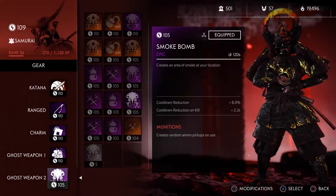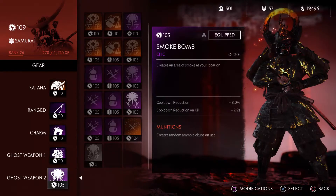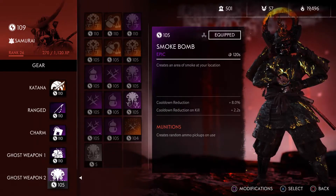Hey guys, and welcome. My name is Voidcrumbs and today we'll be looking at the Smoke Bomb in Ghost of Tsushima's Legends mode. We're not talking about legendary items, just epics. Rares and uncommons should not be used at all late game because they either don't have a perk slot or both property spots.